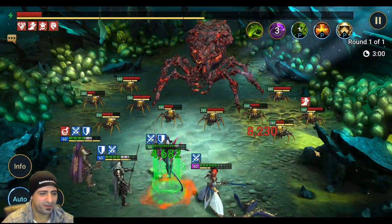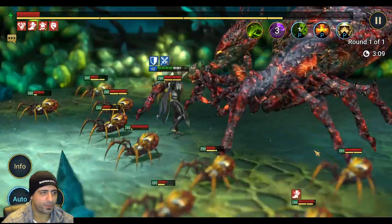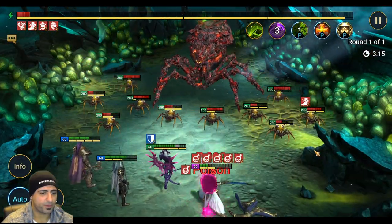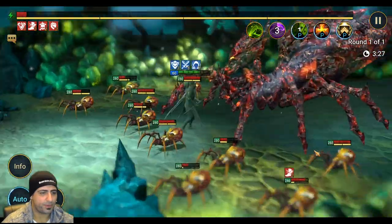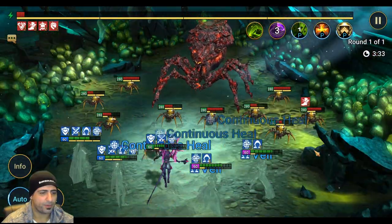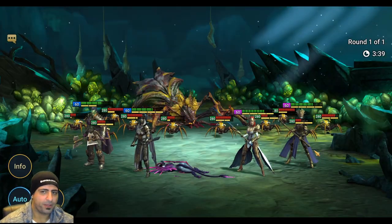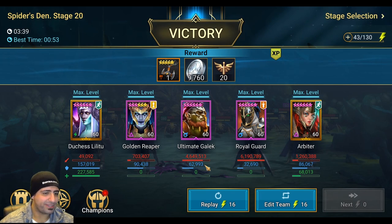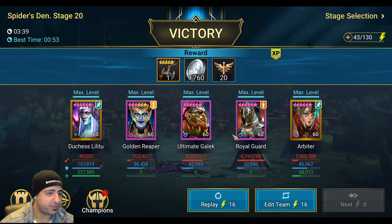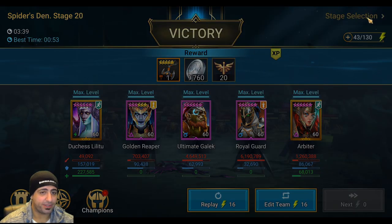We're almost done — three minutes is not bad for a nearly 100% success rate. Final time: 3 minutes 39 seconds. He dealt 4.6 million damage. If I took Royal Guard out and put someone else in he'd be close to 10 million damage, which is pretty crazy. The win rate isn't 100% because he needs some help with damage. That was Ultimate Gaelic in Spider 20.